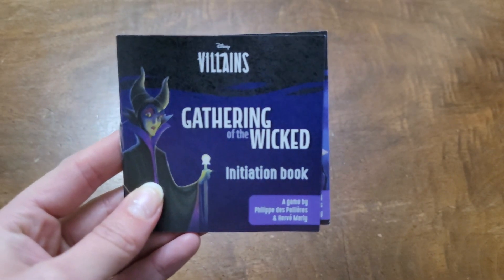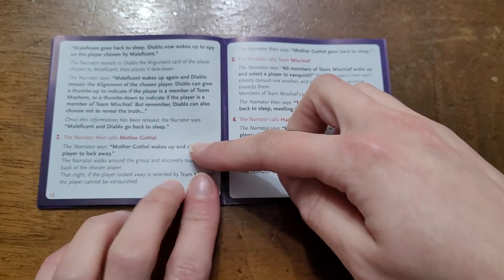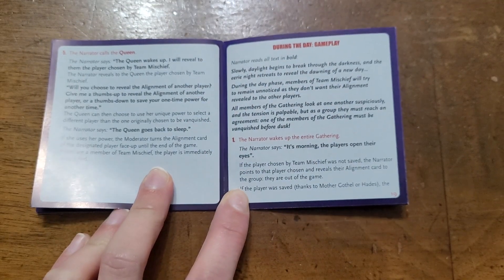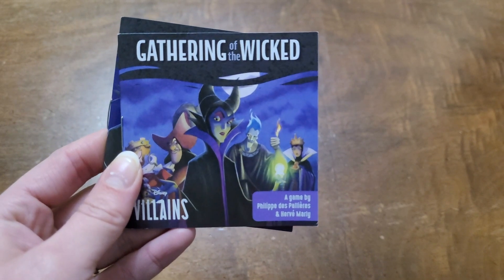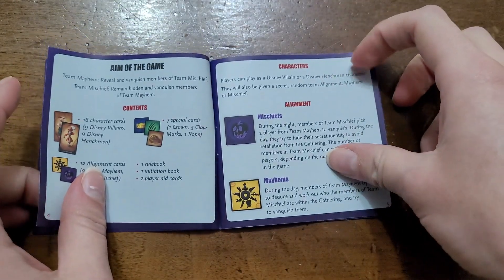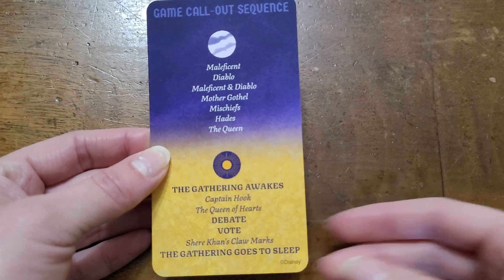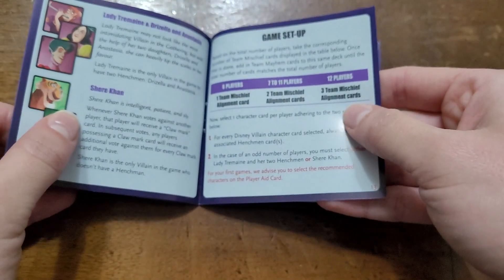If you've got a narrator who's never played the game before, the game does come with an initiation book, which is essentially a script for the narrator to follow that leads them through the motions of the game, as well as helpful hints to avoid accidentally giving away information, since the narrator will know everyone's alignment. Otherwise, there is a main rulebook which provides a more open path for the narrator to narrate as they wish. There's a general format all narrators must follow to maintain the flow of the game, and there is a handy reference card to keep them on track. Note that depending on the characters in play and their special abilities, it's going to affect the order of play.